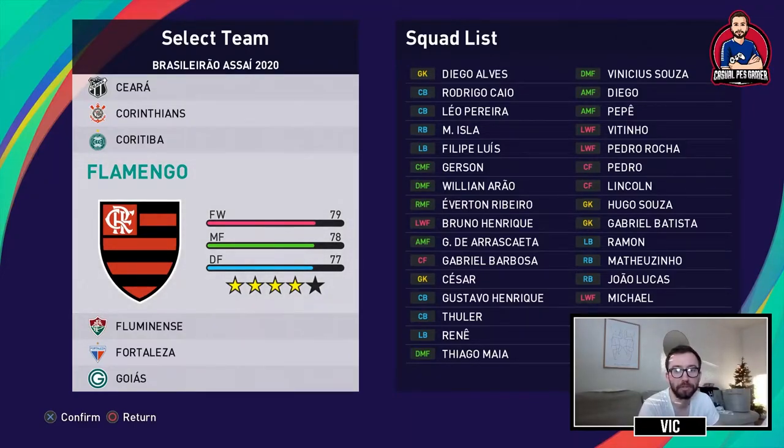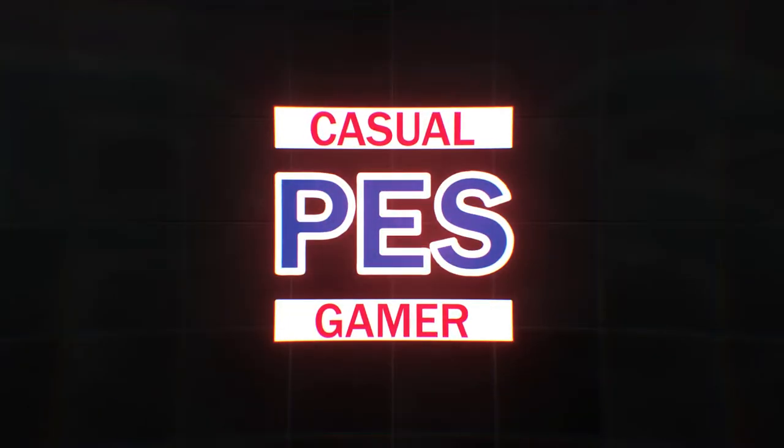Welcome back to the channel, I'm Vic your host. Flamengo is a four-star team in PES 2021 and in this video I'm going to show you which formation I would use, which players I would use in each position, and I'm also going to show you some highlights, player runs, movement, goals, and in-game situations using this formation and my playing style.